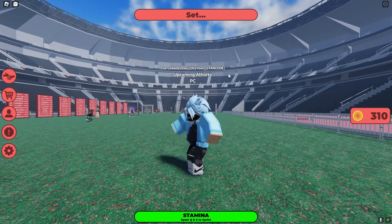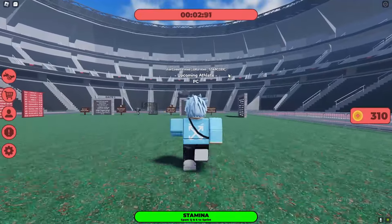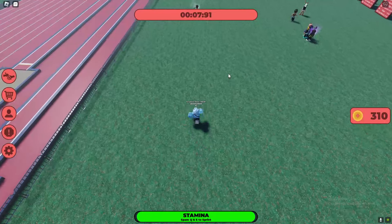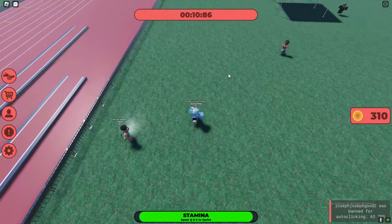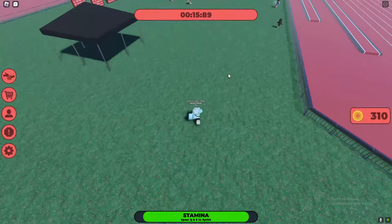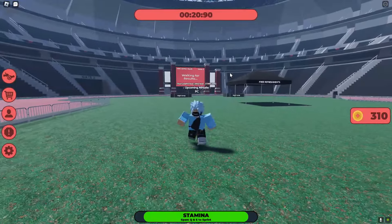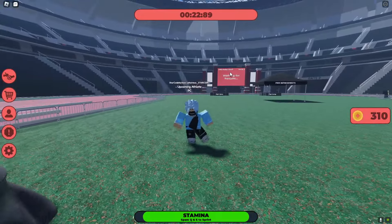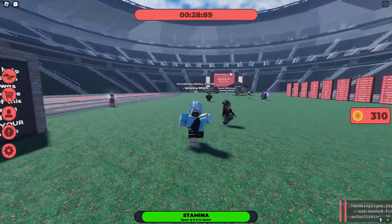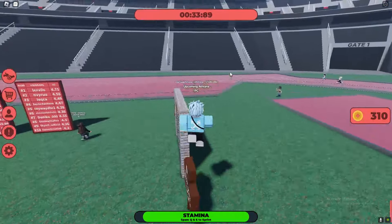The first method: instead of spamming Q and E one after the other — Q, E, Q, E — if you press Q and E at the exact same time, you will be running so much faster, as you can obviously see. Make sure you press Q and E at the same time as fast as you can. A lot of people press Q then E alternately; press them at the same time and you'll see a huge difference.